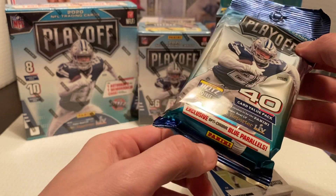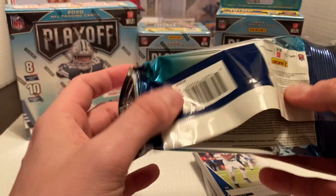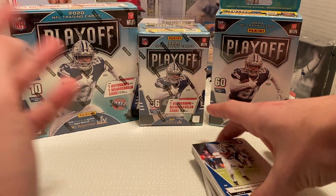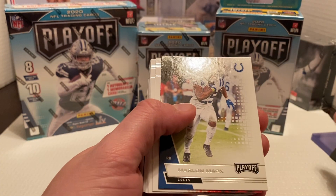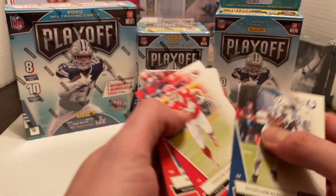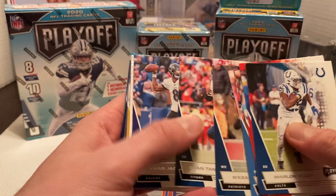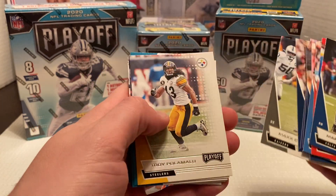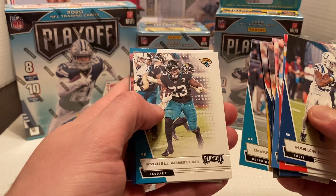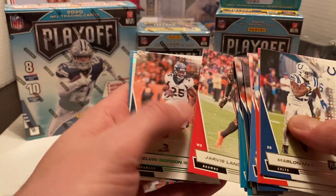We'll start with the Fat Pack, then go to the Hanger Box — basically we're looking for Optic Chrome blue parallels within the Hanger Pack. I'm gonna split this in half and see what we can pull. We got Marlon Mack, Travis Kelce, Nick Chubb, Austin Ekeler, Andre Johnson, Mikkel Harry, Tannehill, Lamar Jackson, A.J. Brown, Max Crosby, Troy Polamalu, Devontae Parker, Raquel Armstead, Cam Newton, Champ Bailey, Jarvis Landry, then the kickoffs.